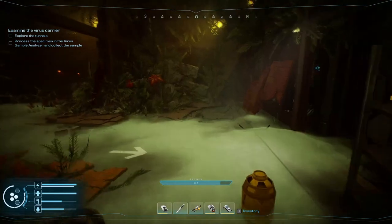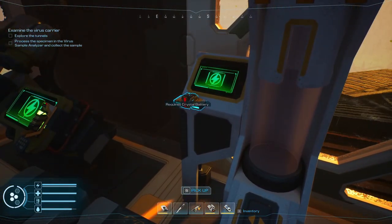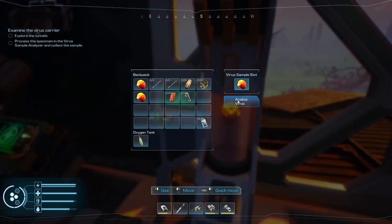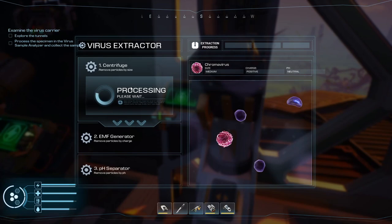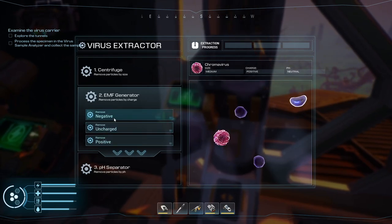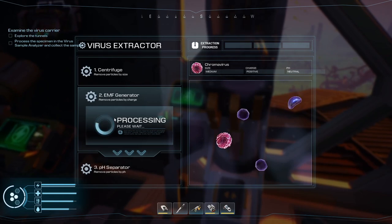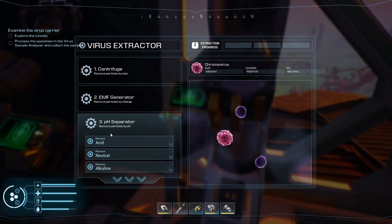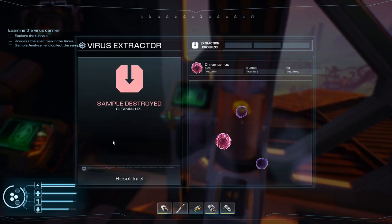Let's jump back in here and slap this in. Oh, I need a crystal battery — of course. I need a crystal battery to analyze the virus. Okay, chroma virus. Let's see — remove particles by size, small. Start with small, it says medium. Remove — hang on, process a specimen in the virus and collect the sample okay, so remove the negative. Remove particles by pH — okay, so we'll get rid of the alkaline or the acid. Sample destroyed, cleaning up.